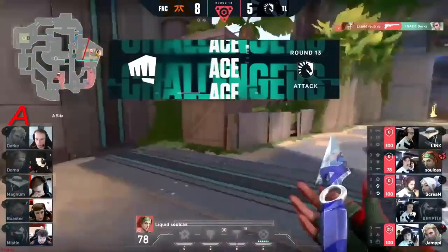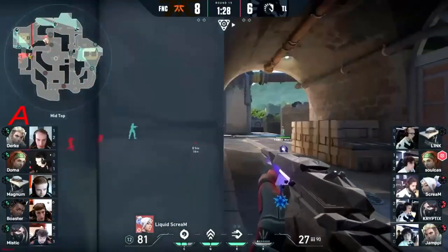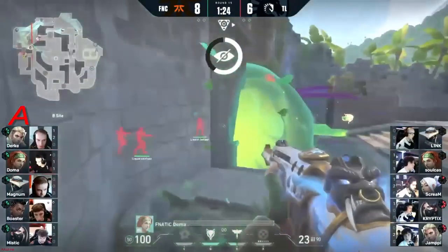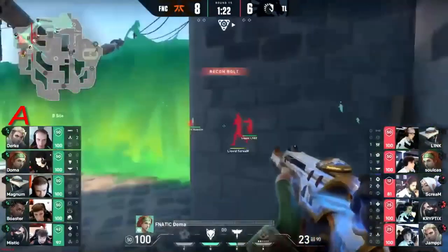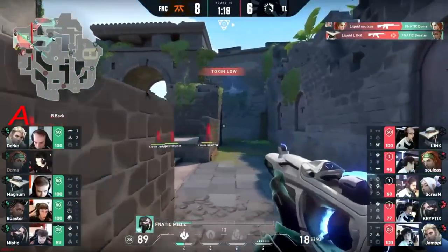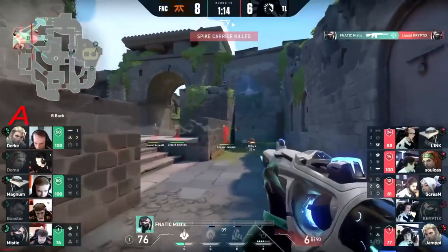Soulcast goes massive — what a round! Seekers go in, the flash comes out. Doma's in danger already — isolate — you see Scream wants him dead but Soulcast gets him first. Link digs out Boaster and it's Mystic on the back lines — that's a good play, but these angles are rock to play with.